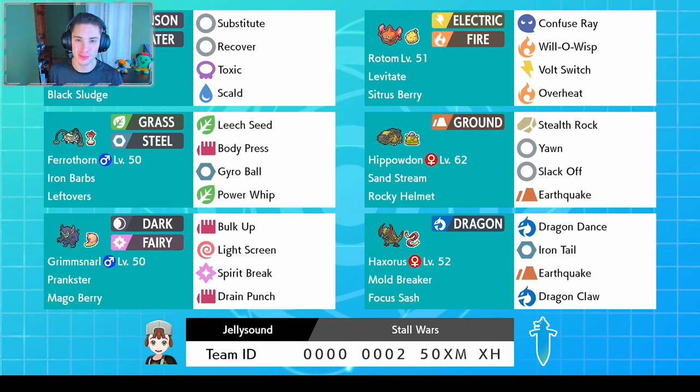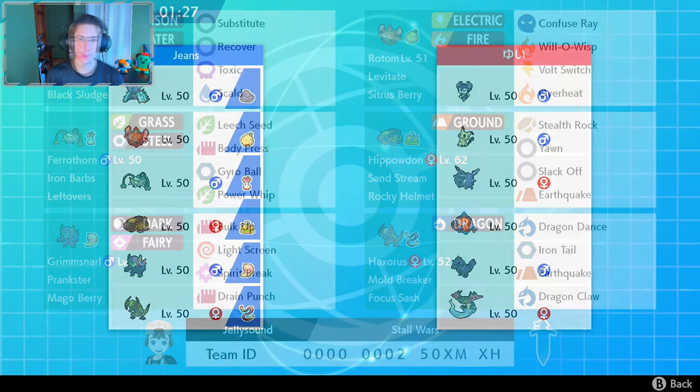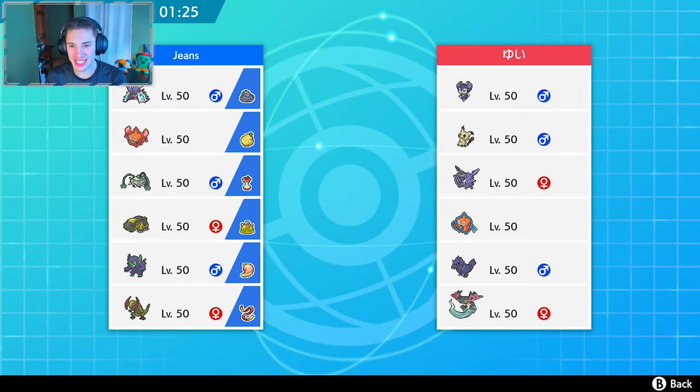If you like this team or you want to try it out for yourself, the rental code is on the bottom of the screen. I'll leave links to everything in the description below. Without further ado, let's get into this video. Match number one coming at you guys — this guy's rocking Indeedy, Mimikyu, Cloyster, Rotom Wash, Corviknight, and a Dragonball.